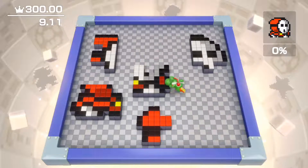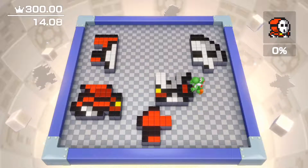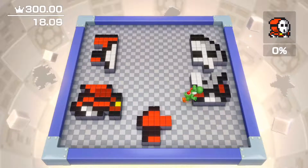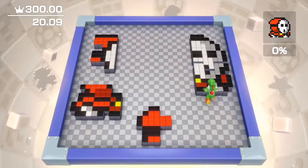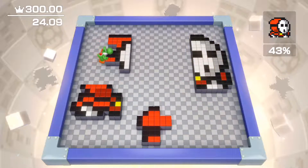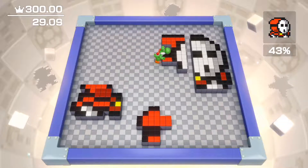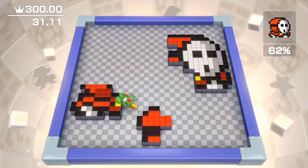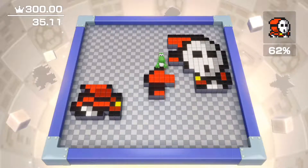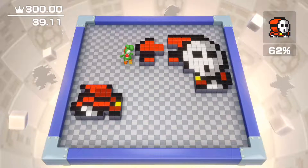We can play this on our own time just for the sake of completing them. Let's go ahead and deal with the next stage — Shy Guy. The easiest way to do this is to start on the far right end. If you do it at the right moment you can complete this with no sweat.